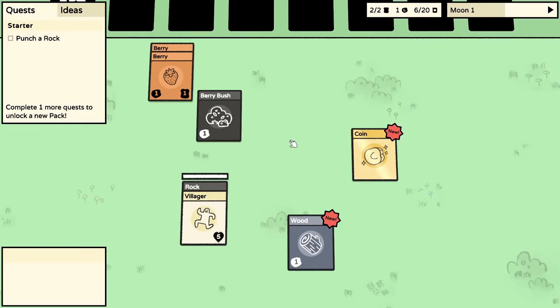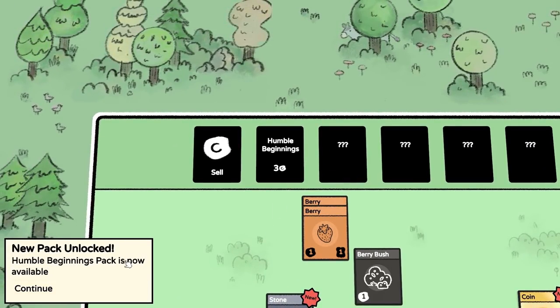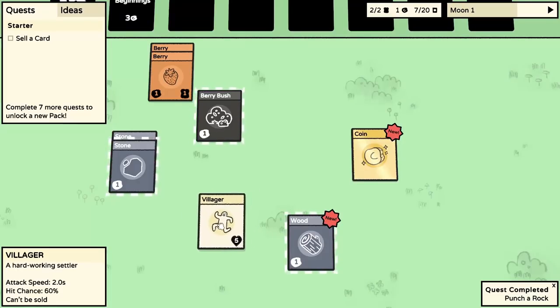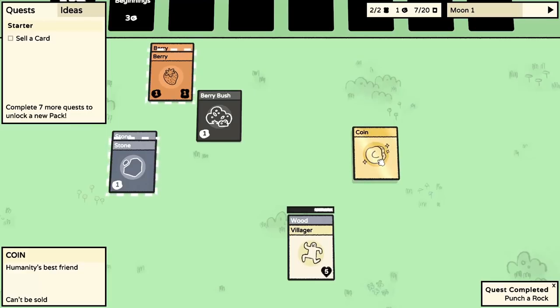The Humble Beginnings pack is now available. Another quest says 'Sell a card' - how do we do that? I think we go punch a rock for now. We've got some stone. Let's go chop down some trees too. How exactly do we sell a card? Do we right click? Do we drag it?